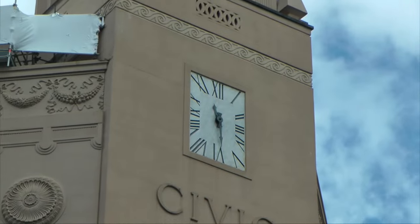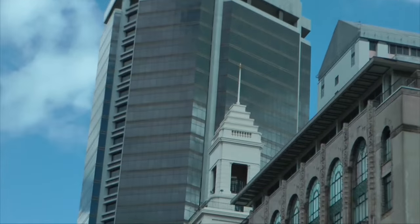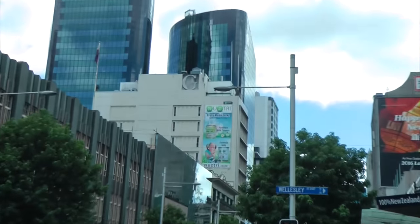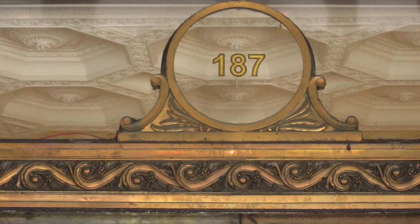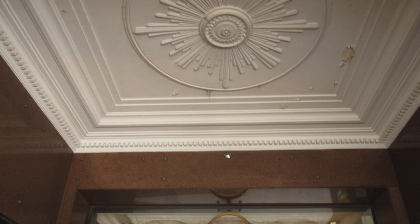Up here you can see the water line up there also, if you look carefully. If you really look around, you can see these things. So here is a stepped pyramid on a further building. And if we look down, this is Queen Street. Interestingly enough, there's this lonesome G up there on the building. So you can see that water line there, the magic circle on the floor, the magic circle on the ceiling.